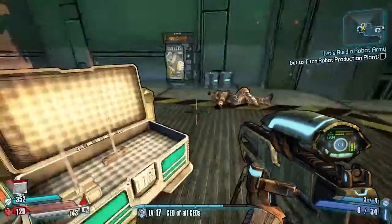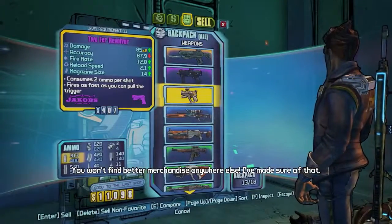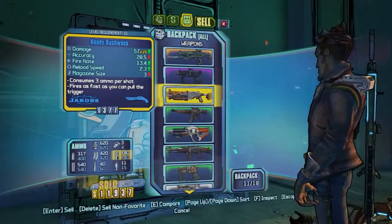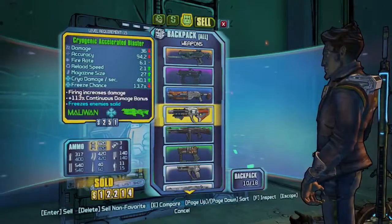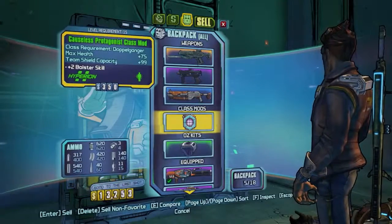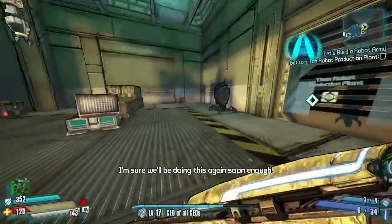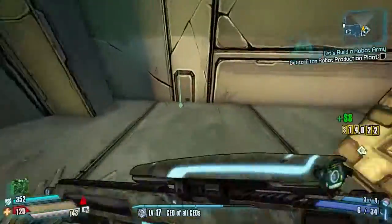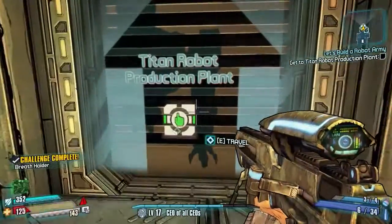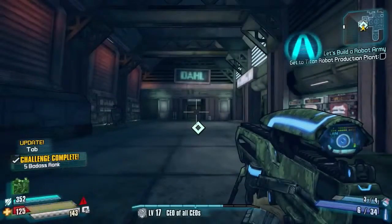Did we get the badass challenge for not activating the O2 dome? I'm not sure I was really looking, but I think we did. Let's sell some items. Nearly a moonstone too - yep, off we go. Breath holder there - yes, I did get it! Lovely. To the production plant then.